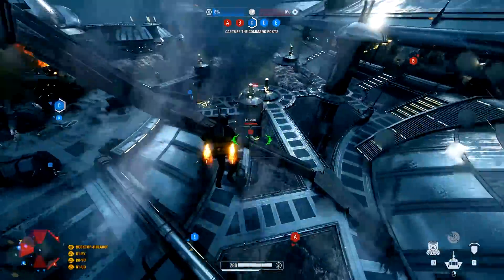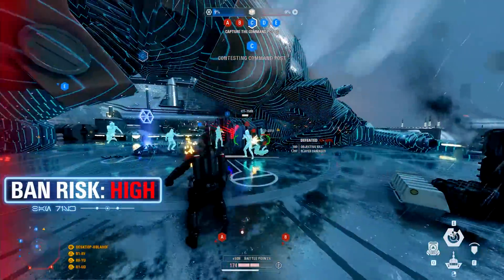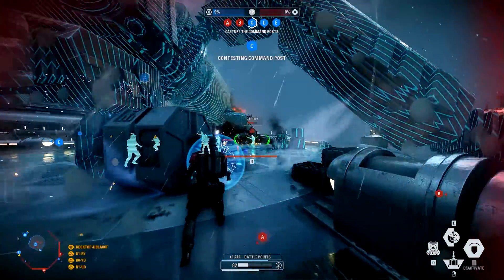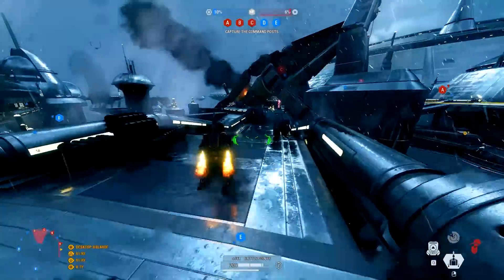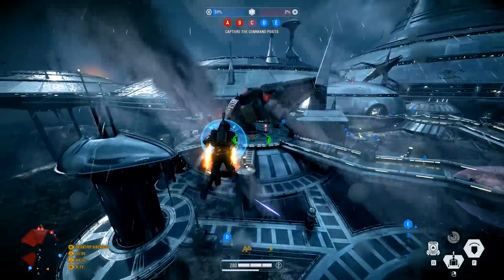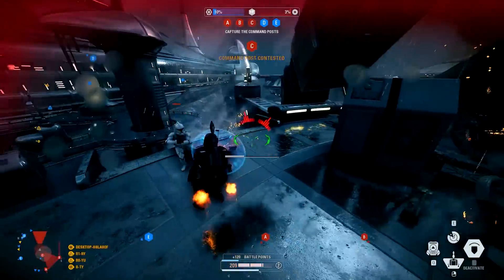You get a Mandalorian character model to play around with, but there is also a custom Westar-35 blaster pistol which you use as the primary weapon. For the abilities, there is the jetpack ability, the middle ability is a helmet scanner, and the right ability is a combat shield. There are also custom sound effects for that Westar-35 blaster pistol, which is so nice to hear.